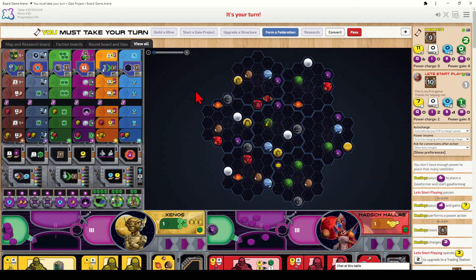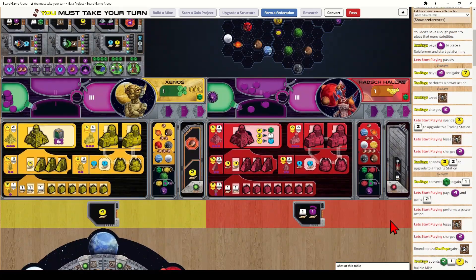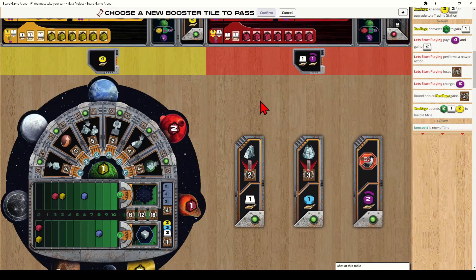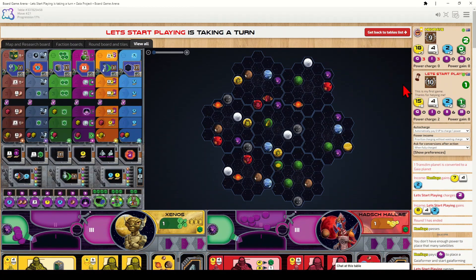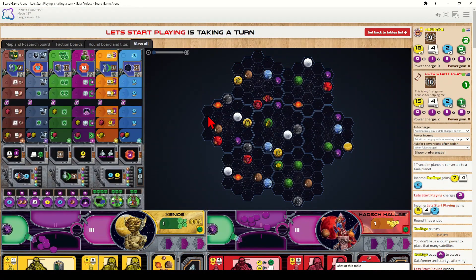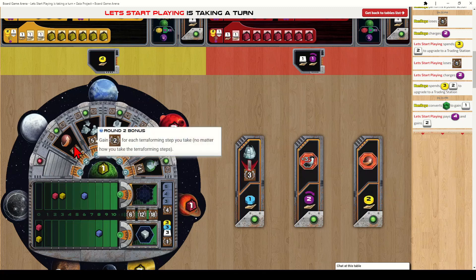When you run out of things to do on your turn, you pass. The player who passes first goes first in the next round. When you pass, you return your booster tile to the pool and select one of the remaining tiles — you cannot pick the same tile twice in a row. At the end of the round all action spots are uncovered and everyone gains income from their buildings and technologies.